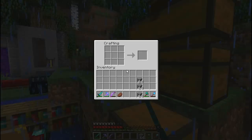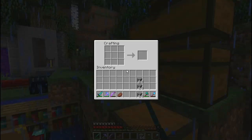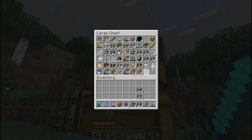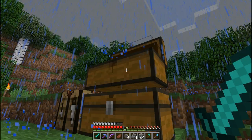We're going to need a couple of stairs, a couple of walls. We're going to need andesite — oh, I just turned all my andesite into polished andesite.